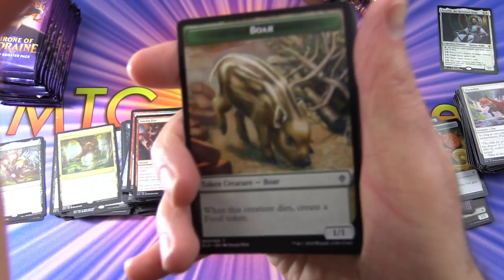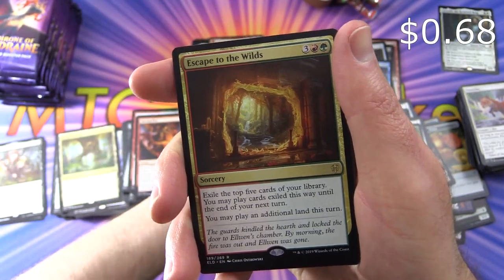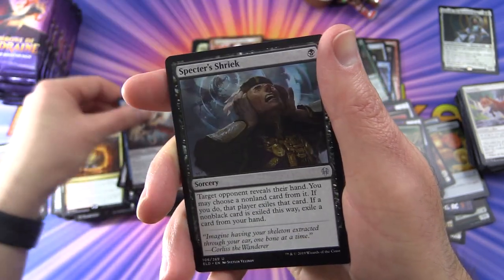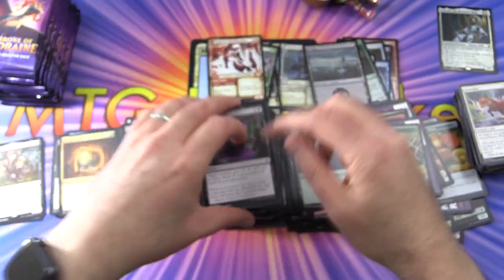Here's the Boar Token — love the artwork on that one. A Forest, and the rare is Escape to the Wilds. Cauldron Familiar, Loch Dragon, Specter's Shriek, and Festive Funeral.